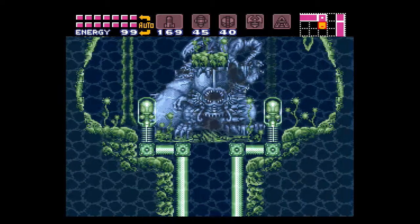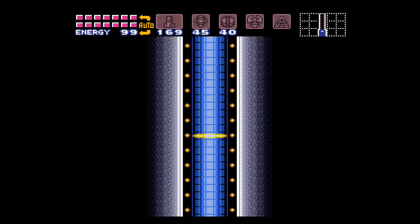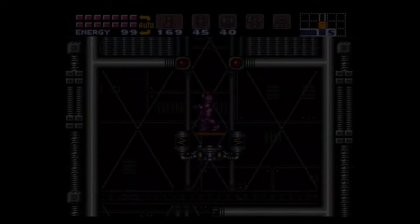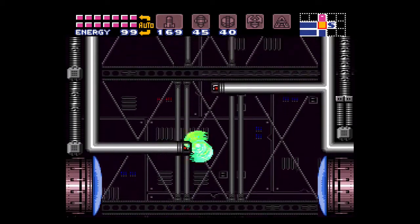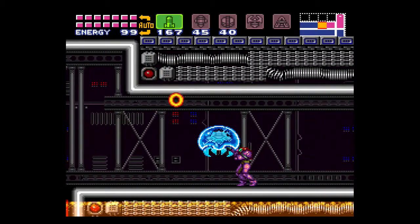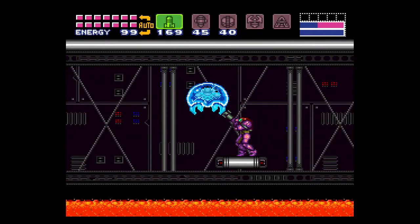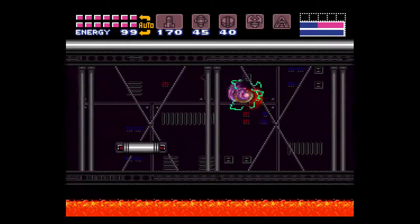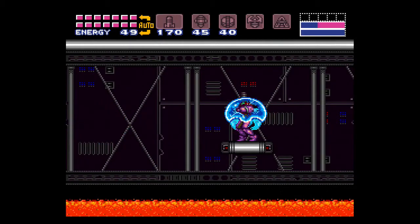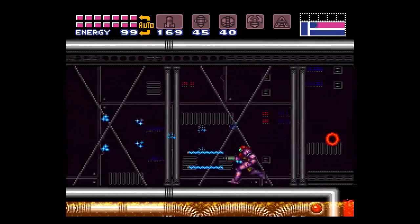Welcome to Tourian. As you can see, we have the map already. We got a save station — watch out for that lava. This area has Metroids, not Moktroids. That's right, we're dealing with those parasites here. To defeat them, freeze them with the ice beam and shoot five missiles at them. One of them is latching onto me — anytime a Metroid latches onto you, it will start draining your health, so be careful.